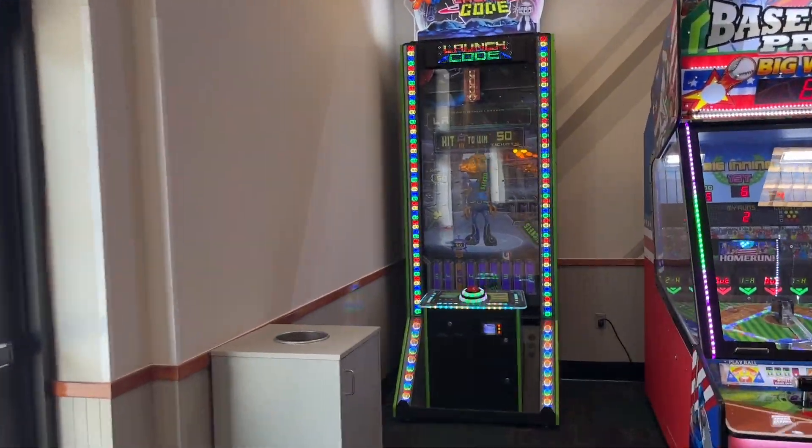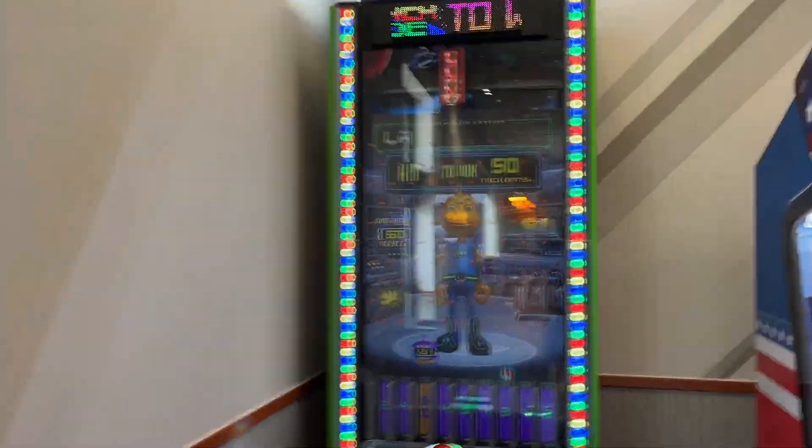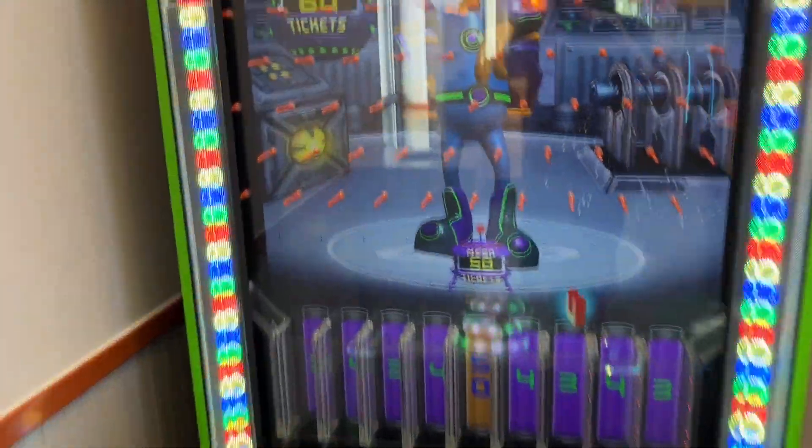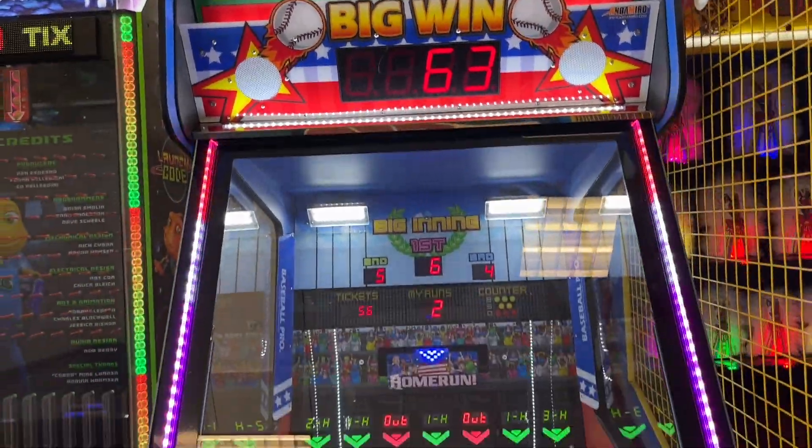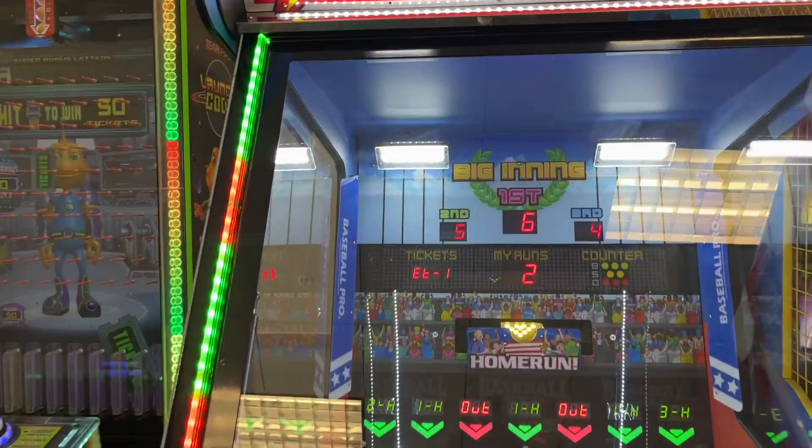Over here in the corner is Launch Code — an interesting game. I don't know why it's two credits per play when it's not even that special. Over here is Baseball Pro — the jackpot is 63 tickets, pretty interesting. It looks like it's errored out — ticket error — but I'll click the button and fix it for them. Now it's counting up the tickets. Whatever does that in the end of the Mario games, just click the red button and it'll count the tickets.